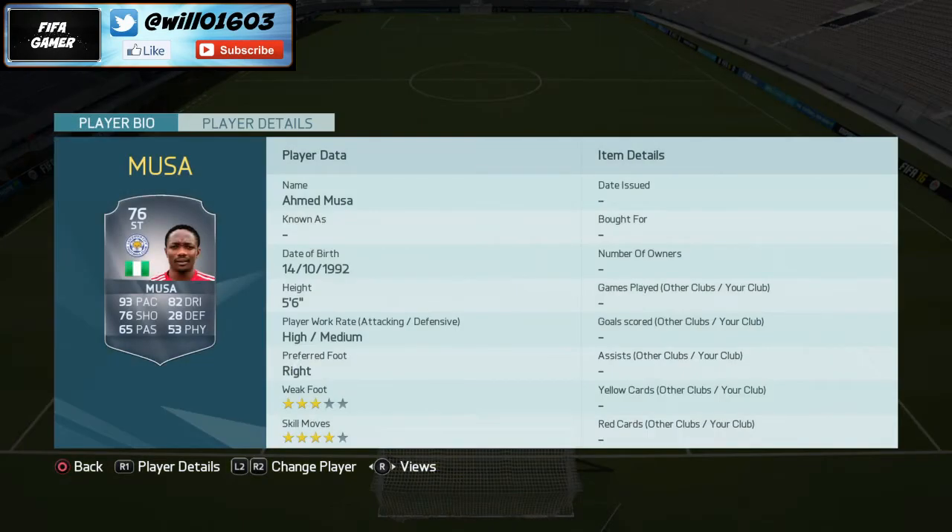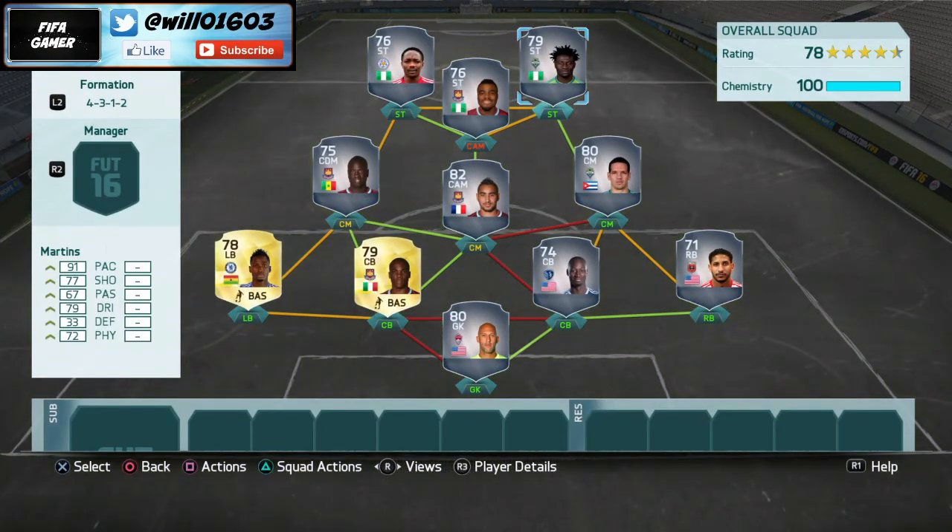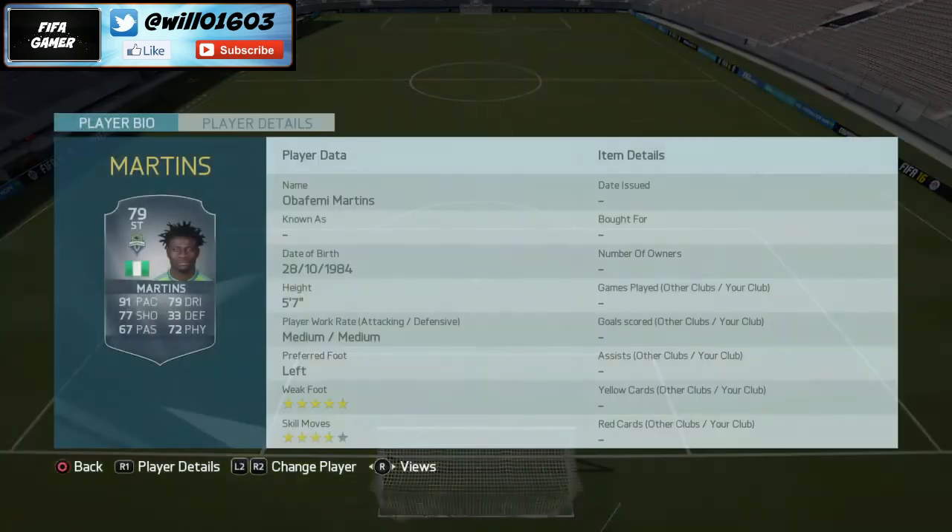At left striker I've gone with Ahmed Moussa — a fantastic player with 93 pace, so incredibly quick. He's got 82 dribbling and 76 shooting. He's only 53 physical but that doesn't matter because once he's on the ball he's really hard to dispossess — he'll weave in and out of tackles and put it in the back of the net. He's got four-star skill moves and a high-medium work rate — an absolute beast of a striker.